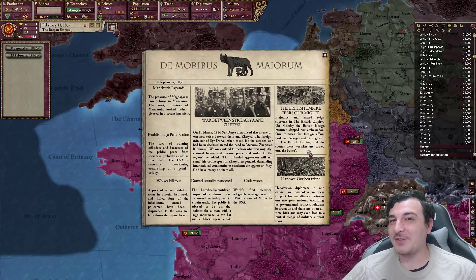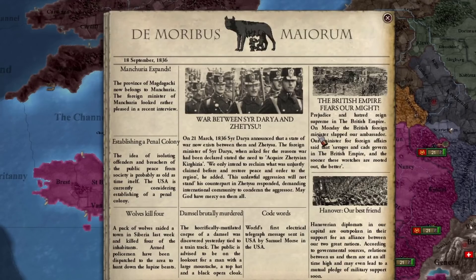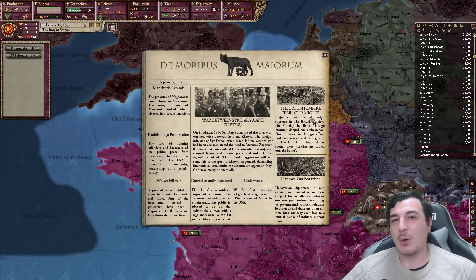Hey kids, it's time for another newspaper read. Guess what, boys — the British Empire fears our might. Why though? We're just fluffy Roman soldiers. We're fluffy, goddammit.